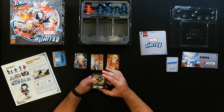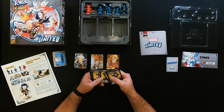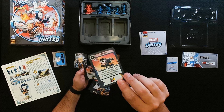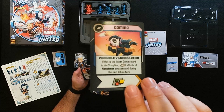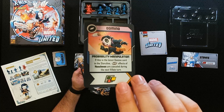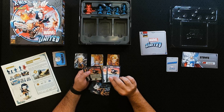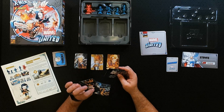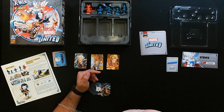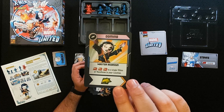And then finally Domino — quite a few cards, the same 12 cards that everybody has. Probability Manipulation: if this is the latest Domino card in the storyline, overflow effects are ignored during the next villain turn — she's got three of those. No starting hand cards. Master Assassin: punch, punch, punch to a single villain or henchman in your location.